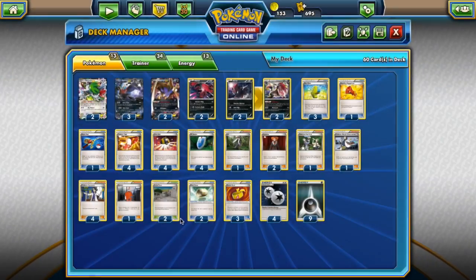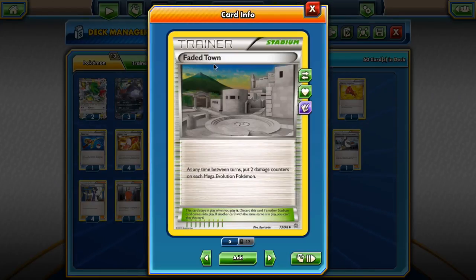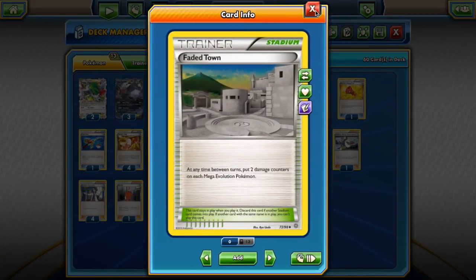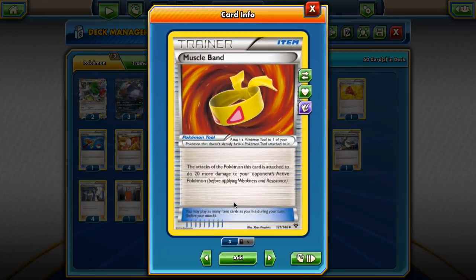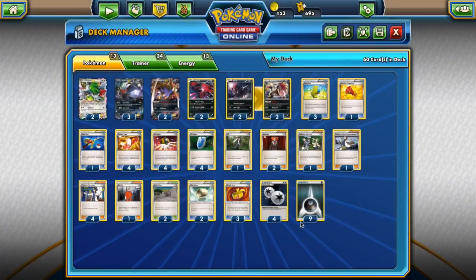Maybe we should be playing Delinquent instead, since one Delinquent can be grabbed with VS Seeker. But I kind of like Faded Town's extra damage — we're building the deck to hit 180 with Darkhead, so this helps us get rid of Mega Pokemon. As for tools, we have a couple of Float Stones for Zoroark to Stand-In and retreat freely, and three Muscle Band for our attackers — hopefully Darkrai EX — because Darkhead and Dark Pulse really like the extra 20 damage.